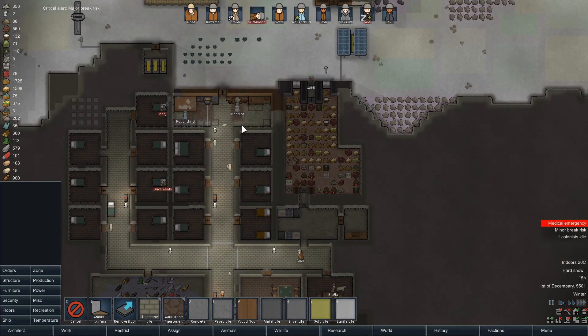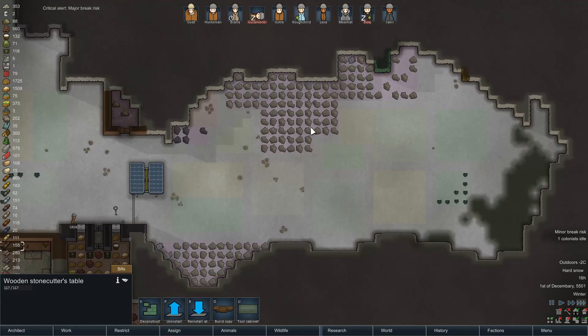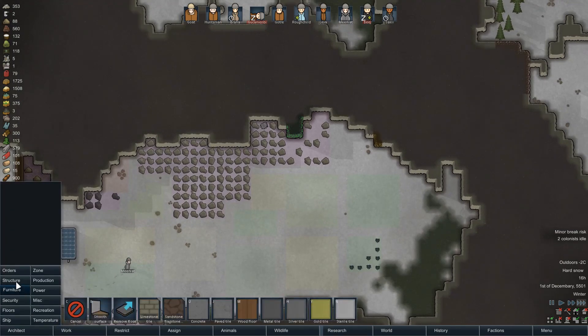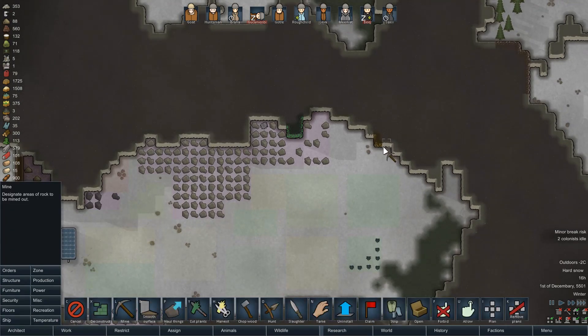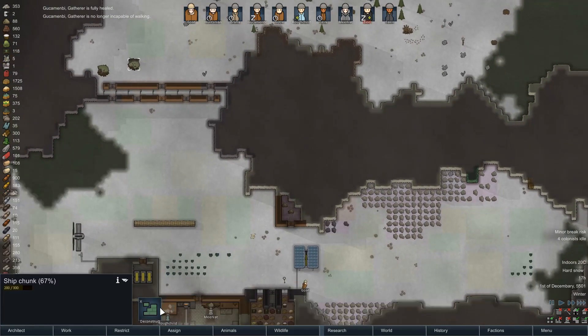We're probably just going to site our crafting room underneath here. Crafting some limestone blocks — we need to get rid of this. Probably go and start to think about mining that little bit out there and deconstructing these.